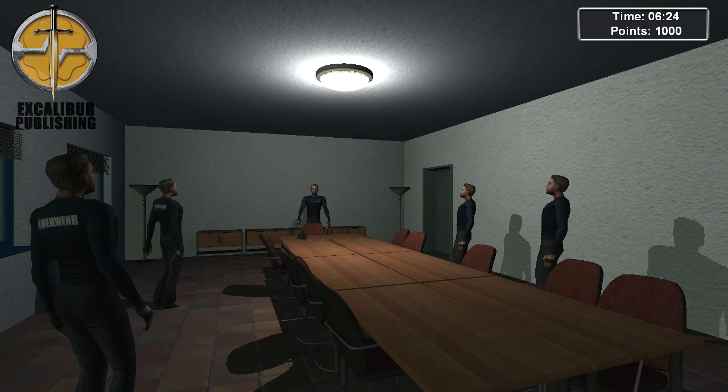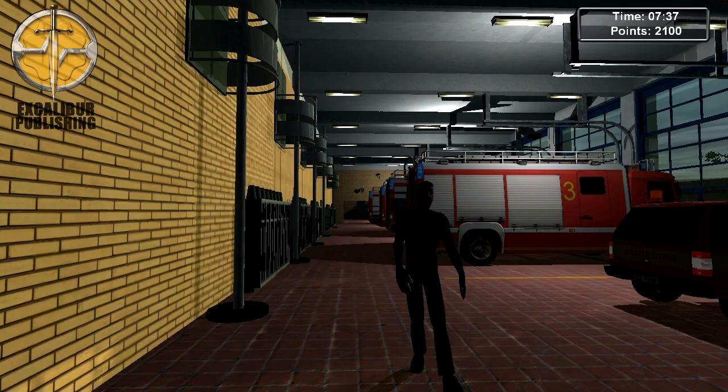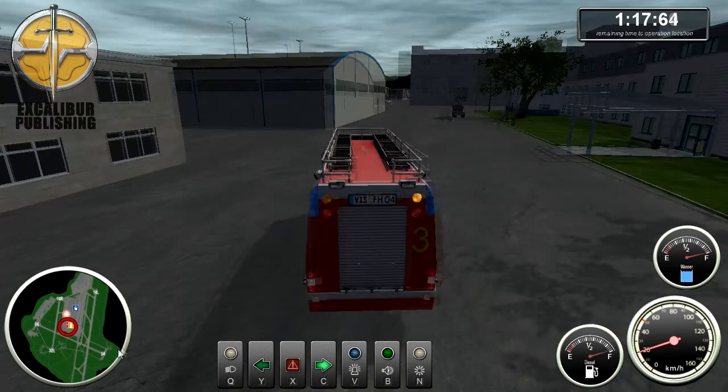Starting out as a rookie, your shift starts at 6am, where you will be briefed by the chief fireman who assigns you a vehicle from their fleet. Once you go downstairs into the garage and into the vehicle you will be driving for that shift, you will be on call for 24 hours.